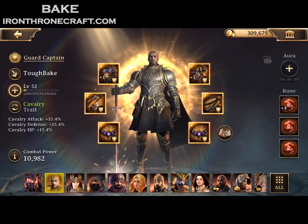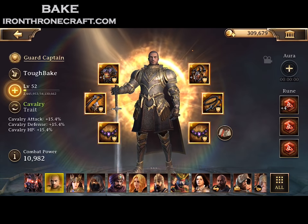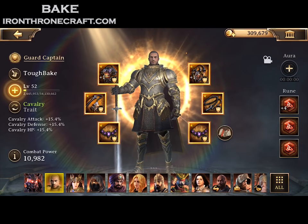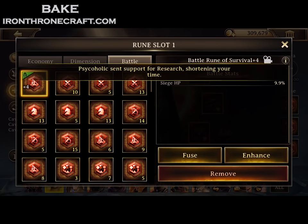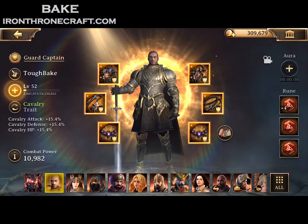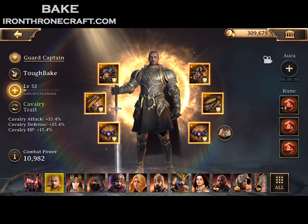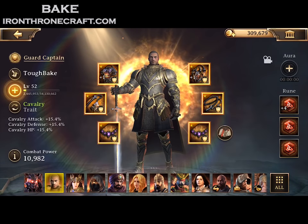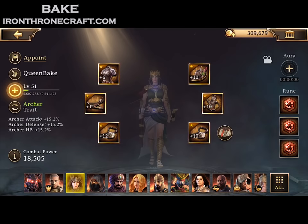My second highest hero is Toughbake. He's wearing Dark Lord gear — I'm one of the few people lucky enough to have a full set of Immortal Dark Lord gear. I've started leveling up my head and chest because those provide troop defense and troop HP. For runes, I've got all siege HP runes — Battle Rune of Survival — and I've even upgraded that one a bit from my Domination rewards. My bottom tier is all siege, which allows me to focus my runes on my Guard Captain and take hits a little bit better.